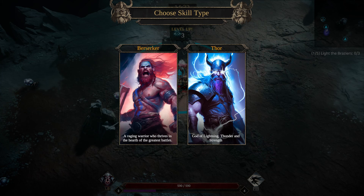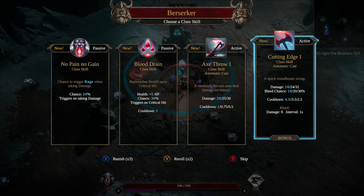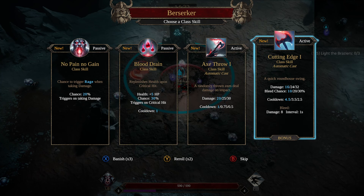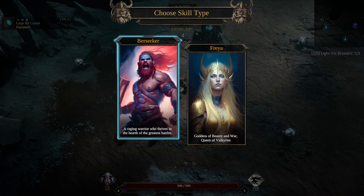Let's re-roll. We got Berserker again. Let's do Cutting Edge. Quick Roundhouse Swing. The Axe Throw — I don't really know how well that works. I've tried running it before and it kind of glitches. He doesn't throw any axes, or at least I don't ever see him doing it. So let's do the Roundhouse — that's a decent ability, good close range.